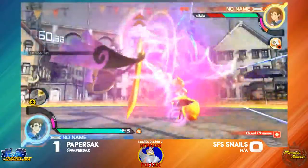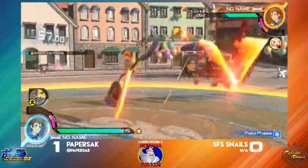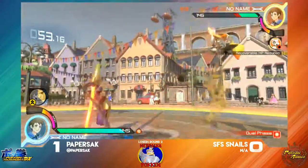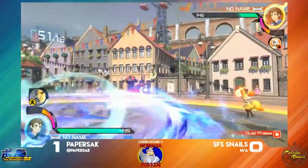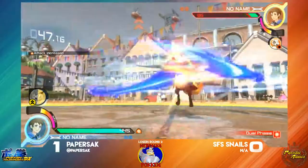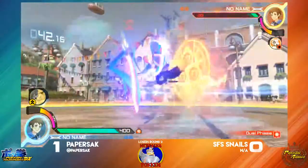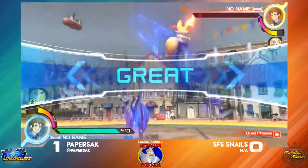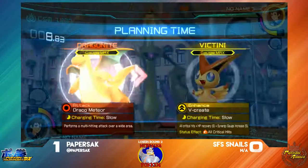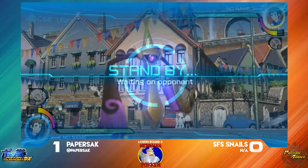Trying to go for JX. Able to land that V projectile. Got to be careful with the mist. Paper decides to go into Shield Stance — that could mean the mist popping, and that's exactly what happened. Mist activating when Paper went into Shield Stance is actually what took the kill there.